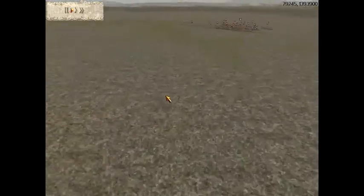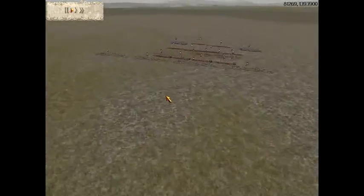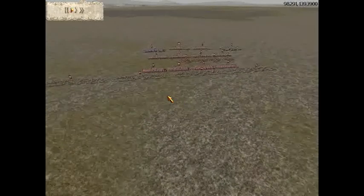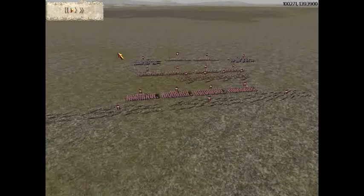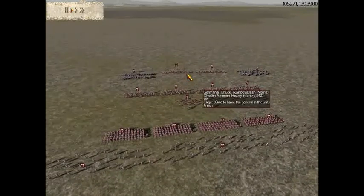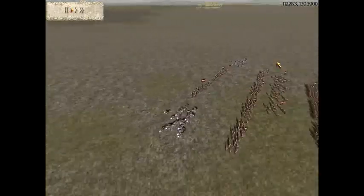Let's look at the German army, commanded by Chuck Rainbow Dash Norris. He has 4 Chosen Archer Warbands maxed out, 4 Spear Warbands maxed out, 3 Berserkers — Gold Gold with 1 Chevron — and 1 Berserker with Gold Gold and 2 Chevrons. He also has 6 Chosen Axemen maxed out and 2 Gothic Cavalry maxed out on his wings.